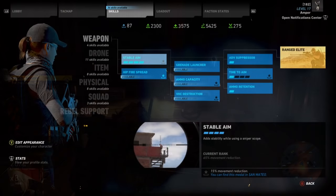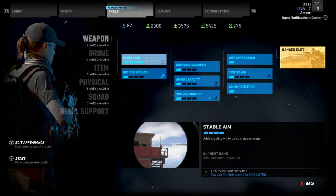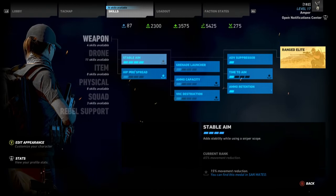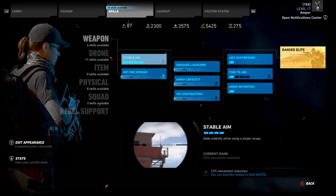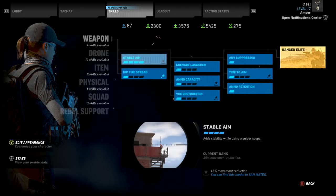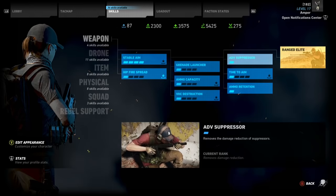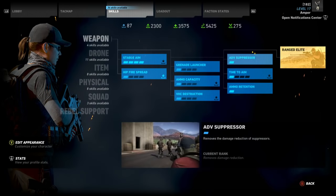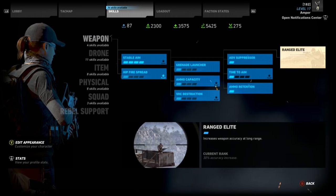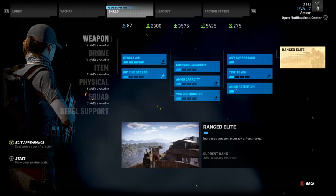Do the prep work, it'll pay off in the end. Even after capping out stable aim, I would take it one, two, or three steps further and get the elite skill in the weapon skill line to further increase your accuracy at long ranges. Here is where you guys have a little bit of wiggle room. To get the elite skill, you do have to put one point into each tier of each skill here, but advanced suppressor is great to have in general. If it was up to me, I'd put more skill points into ammo capacity or vehicle destruction, because enemy helicopters really mess up long-range attempts. But the ranged elite skill is absolutely fantastic — a 30% accuracy increase. Every sniper should pick this up.